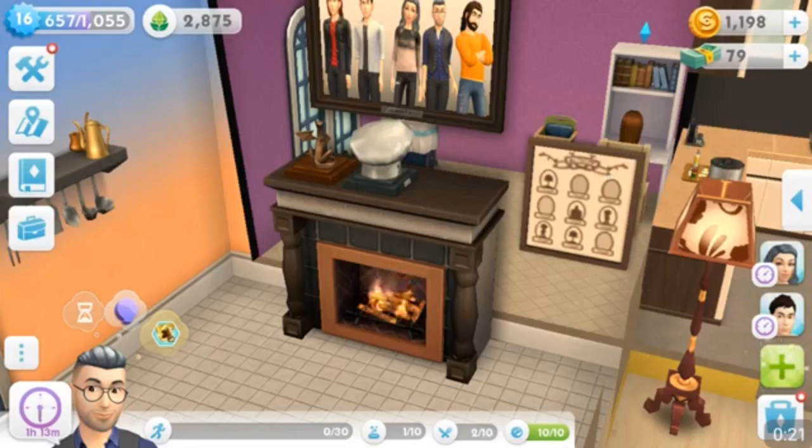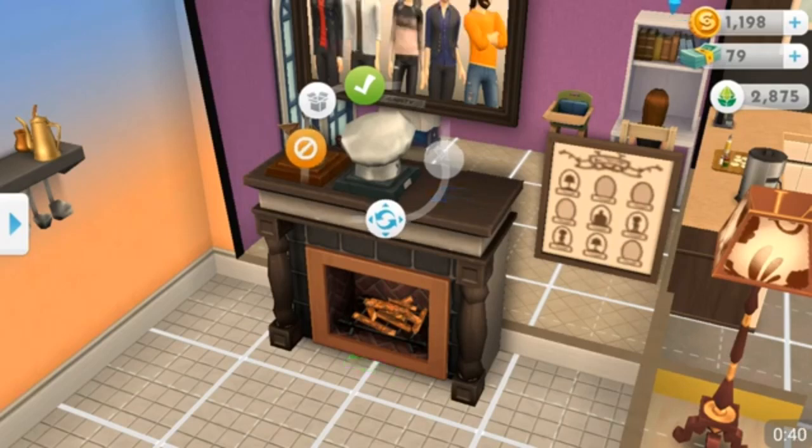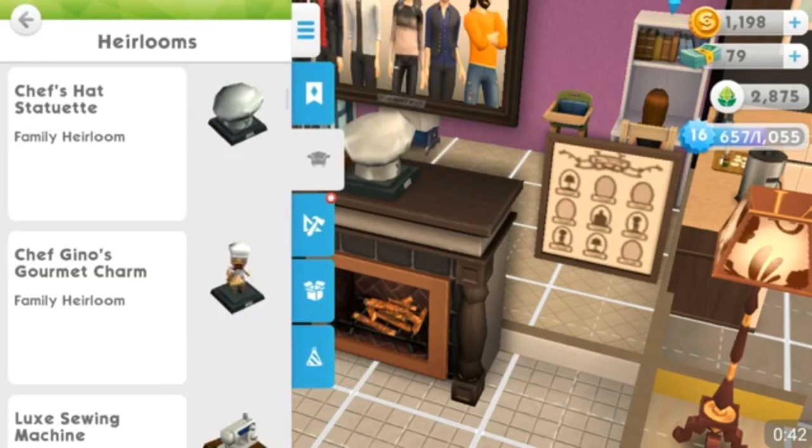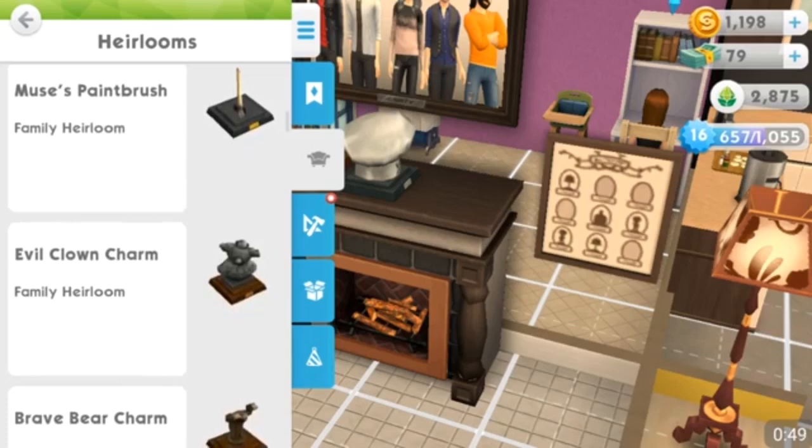If you've been playing the game for a little bit and you've earned any of your heirlooms, what you want to do is go over to your heirloom and hold on it like you're going to move it somewhere, then tap on this little orange button with the white circle with the slash through it. Hold it for a second and let it go, and basically what that does is it unlocks all of your heirlooms.